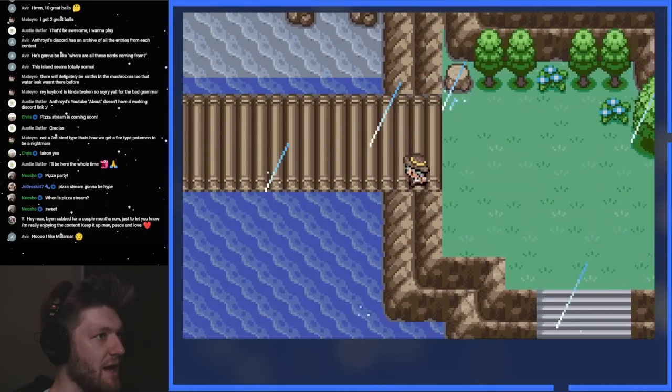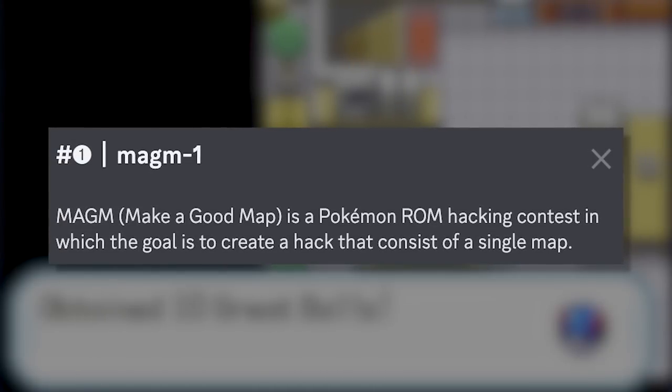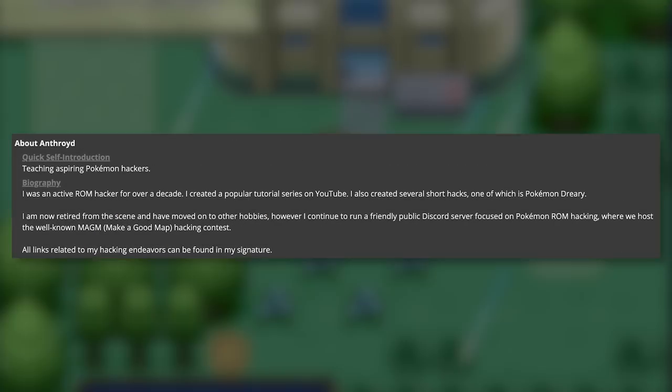If you're watching this video, you've probably played or seen some of the top Pokémon ROM hacks out there. But you might not know that some of the coolest hacks are a little less known. Last week on stream, I got to play a ROM hack called Project SpaceTaker, developed by Oh So Hey Ghost — I don't exactly know how to pronounce that, I apologize — for MAGM 6, a competition by Anthroid focused on making a playable game confined to one area. I love MAGM because it forces hackers to think outside the box and come up with a really unique and creative storyline that works within the confines of never leaving one area.